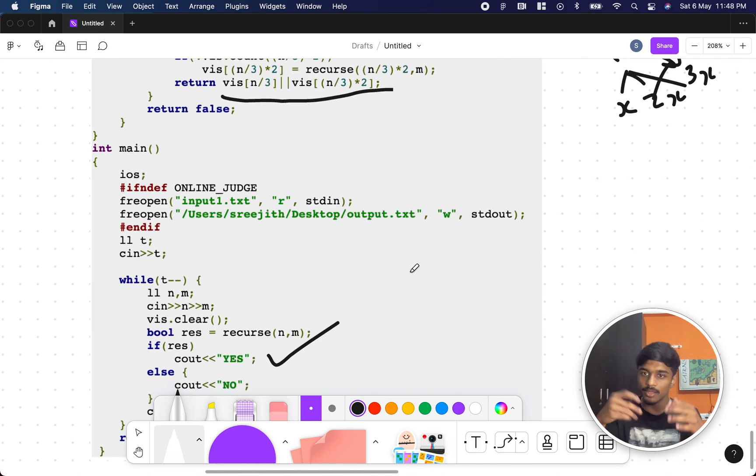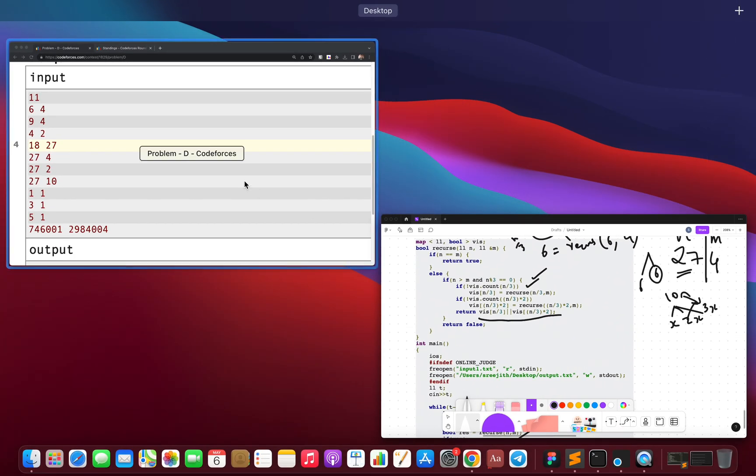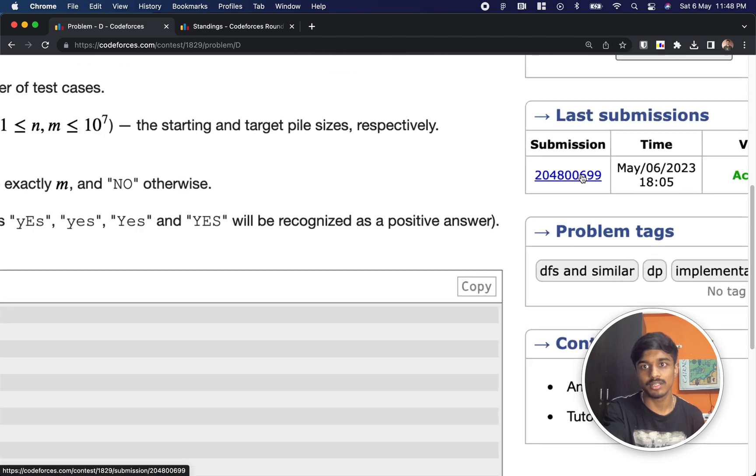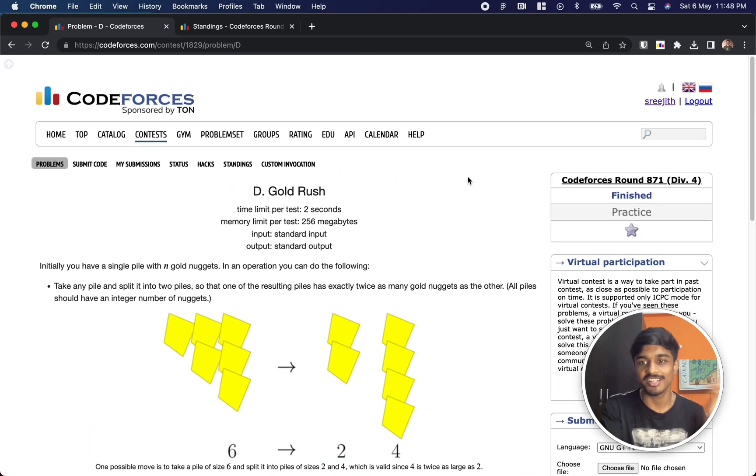So whatever result you get, you print yes or no accordingly. If you're new to recursion or DFS, make sure you study that first. The coding solution is accepted — the submission number is visible and I'll link it in the description. Once the hacking phase is over, you'll be able to access it. That's it guys, thank you so much, see you in the next problem.